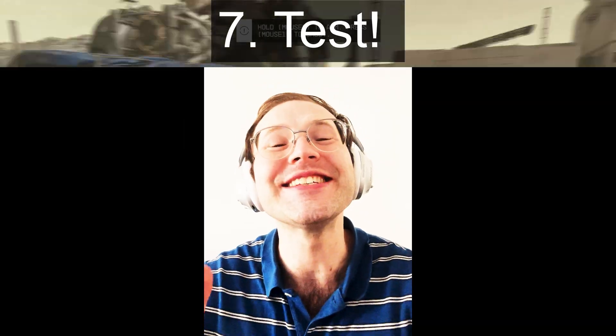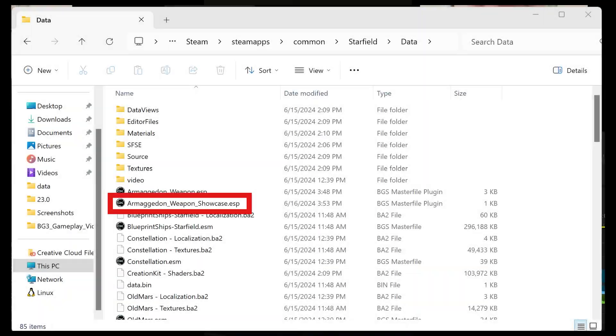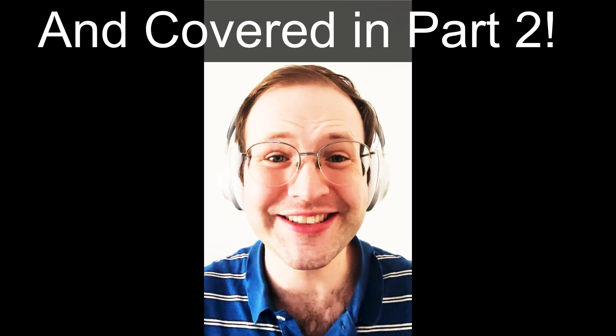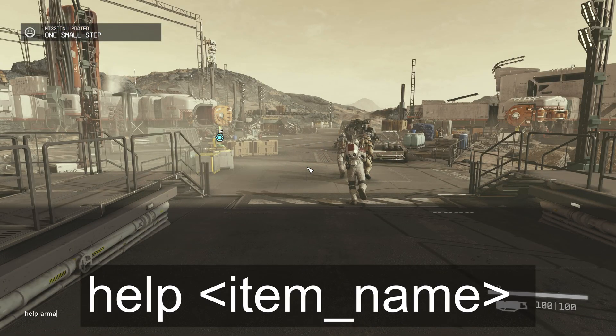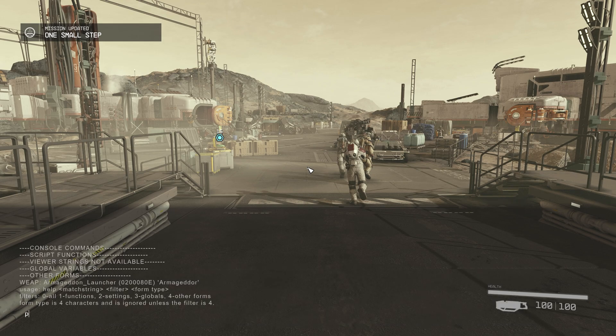For step seven it is finally time to test our mod. Save what you have and launch Starfield and get into the game beyond the tutorial. Your mod will already be in the appropriate folder for testing. Placing the custom weapon in the game world is really its own video, so we're going to give it to ourselves here using console commands. Press the tilde key and type 'help Armageddon'. This will list all the assets in the game that contain that substring, and you can use it for anything you want including the ammo, making finding whatever you need a whole lot easier.